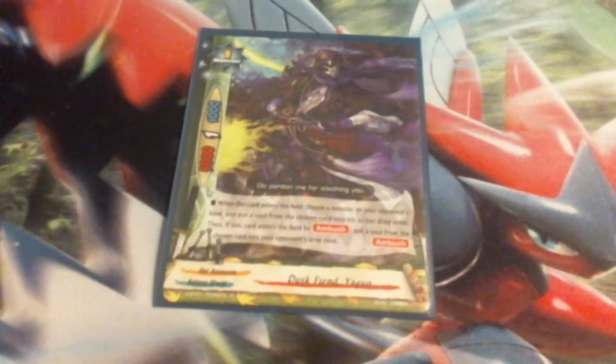I'm running one copy of Dust Fiend Yagyu. He's like Toraguma — a 5-1-1. When he enters the field, choose a monster on your opponent's field and put a soul from the chosen card into his or her drop zone. If he enters via Ambush, put a soul from the chosen card into his or her drop zone as well. He's really only a toolbox piece to deal with soul decks, because you can constantly recur him to get rid of the opponent's soul and potentially get rid of 2 soul. I'm only running him at a 1-of.